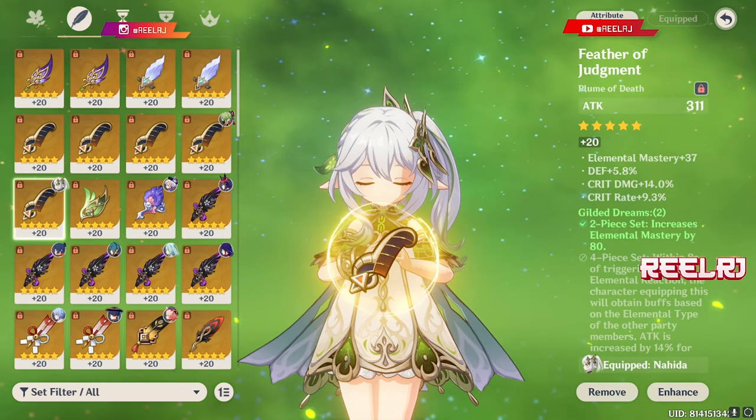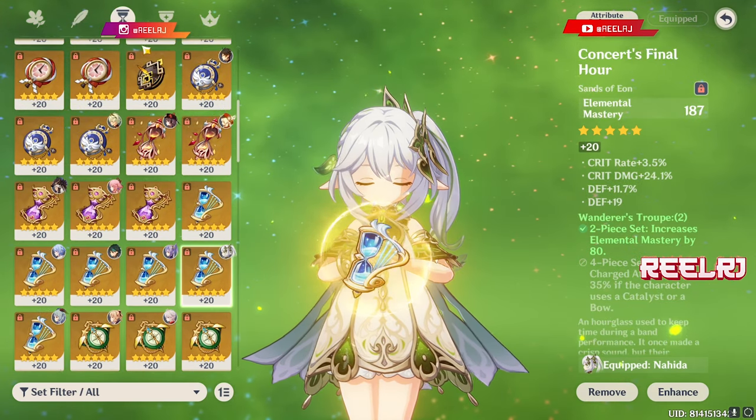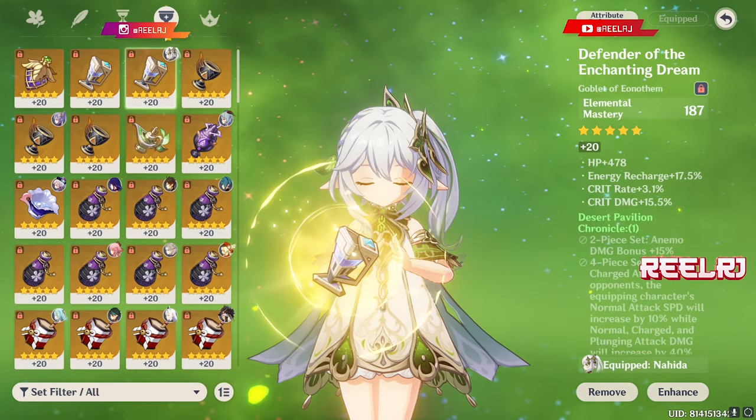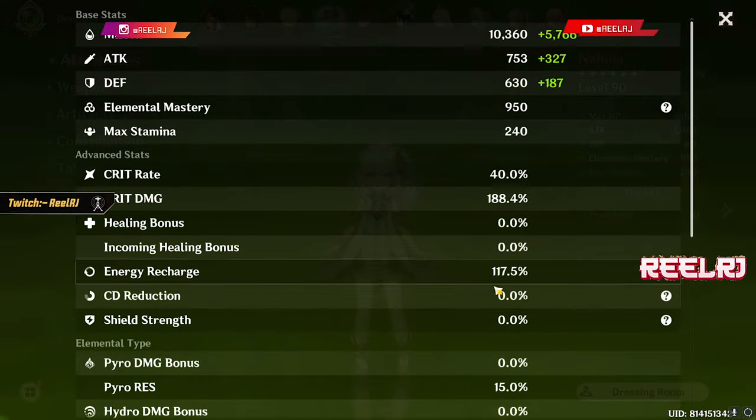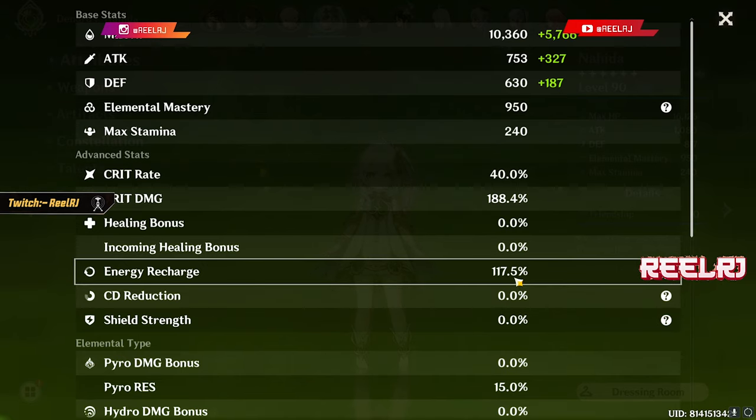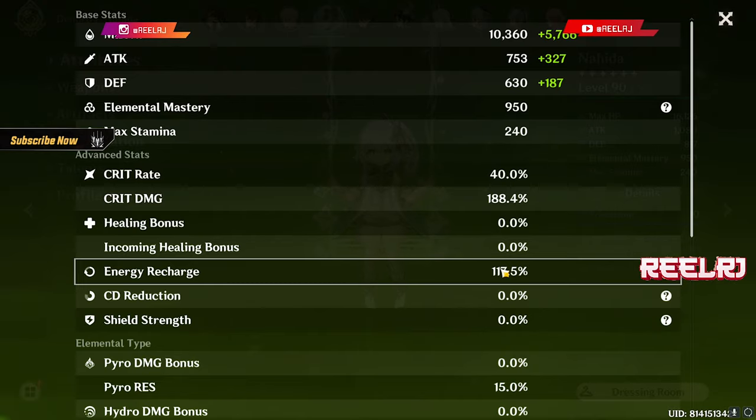These are the best artifacts I have on Nahida, maintaining crit ratio and elemental mastery. Energy recharge is not that important on Nahida — you can literally go with very low energy recharge and her elemental burst will still fill up really fast.